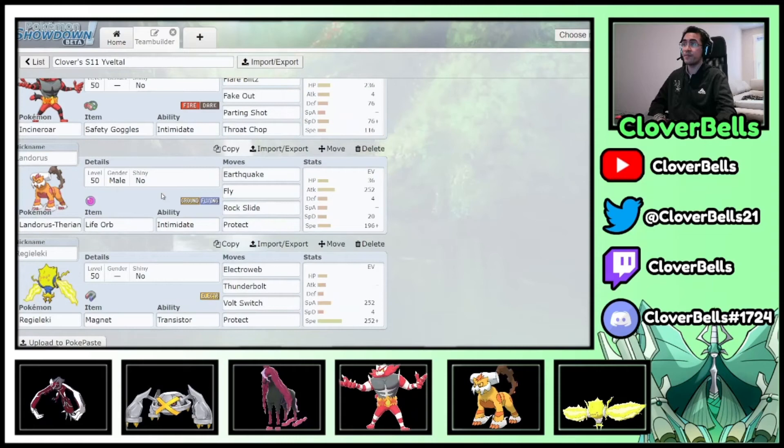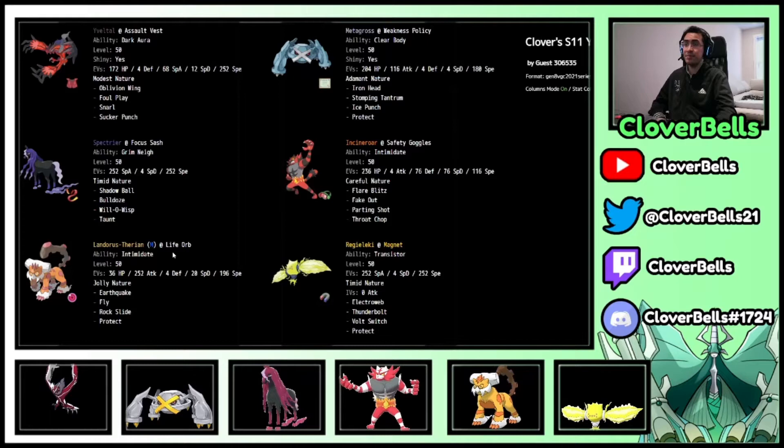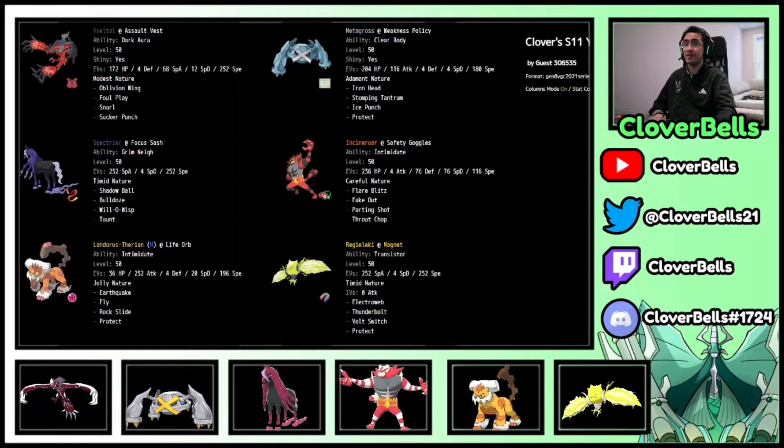Here's the final team: double Intimidate, Fake Out pressure, speed control with Bulldoze and Electroweb, strong Dynamax options in Metagross, Airstream in Landorus, and Yveltal as the restricted that relies on good board positioning — staying on the board, absorbing health over time, being annoying with Snarl and Sucker Punch. Not meant to deal big damage in one go; play it with the Assault Vest and hit the right mons at the right time.